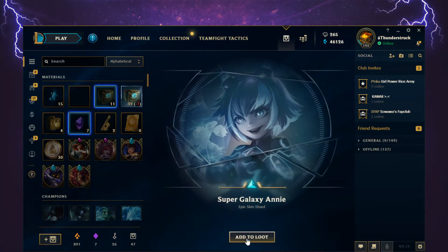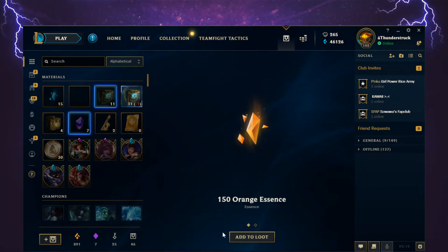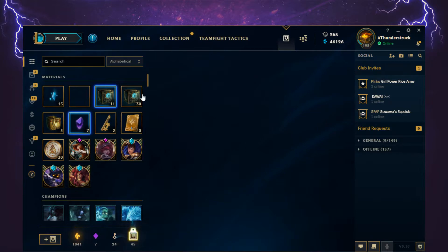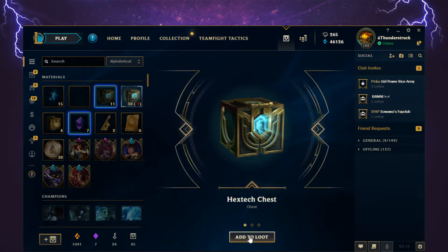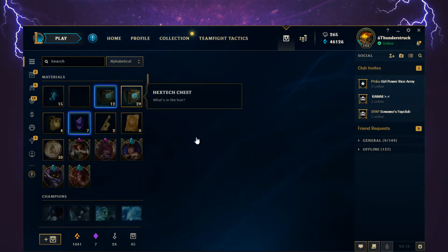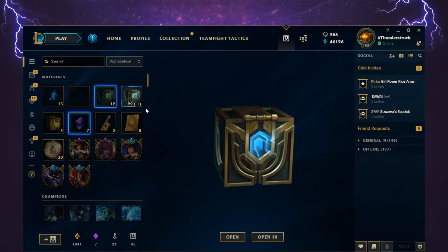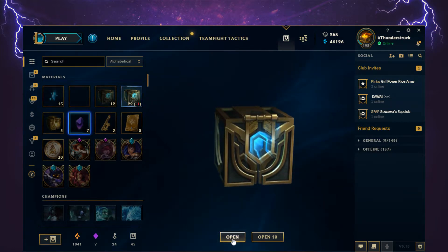Super Galaxy Annie, epic skin shard. Then 150 Orange Essence and a Jade Emperor Summoner Icon unlocked permanently. Another Hextech chest with a Ravenborn LeBlanc skin shard and a Hextech key — which also went to the other stack. That seems to be where they always go, though sometimes I also get a chest from an S rank with a champion.